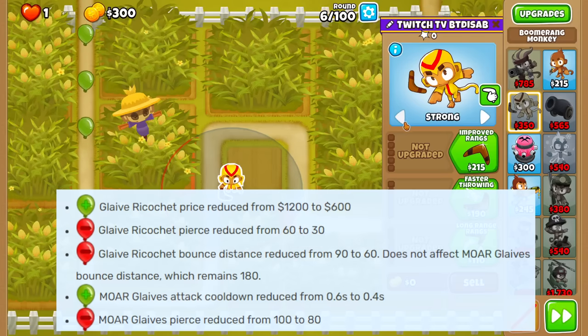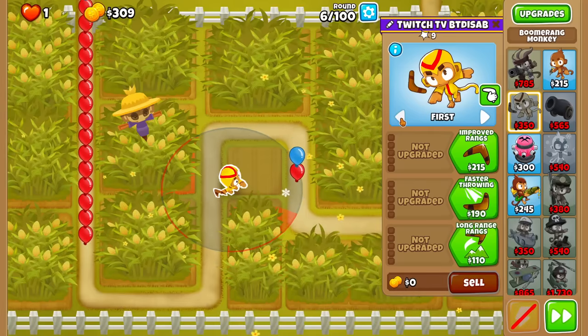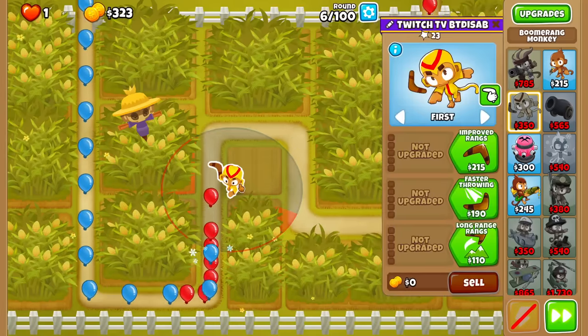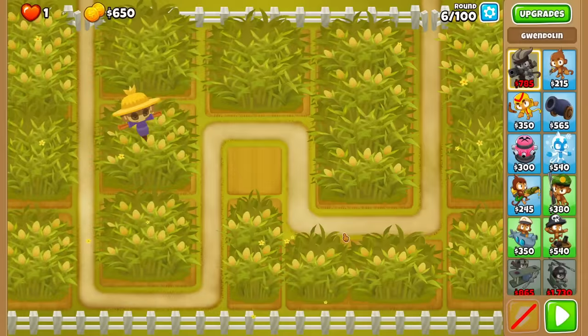The main focus is on the Glaive Ricochet and the Morglaives, because it's actually a pretty big buff. Granted, how much better are they nowadays - because technically it's an F-tier tower, in my opinion, in any game mode that's not either a Poplips or the race.